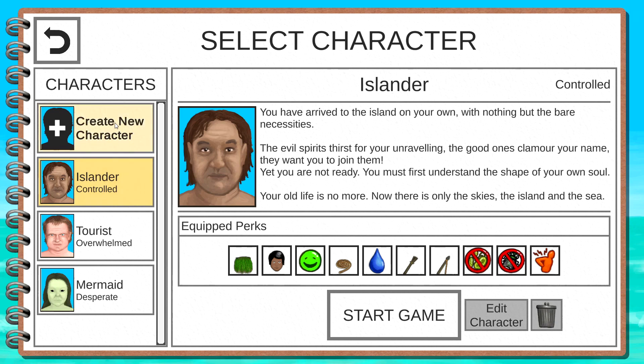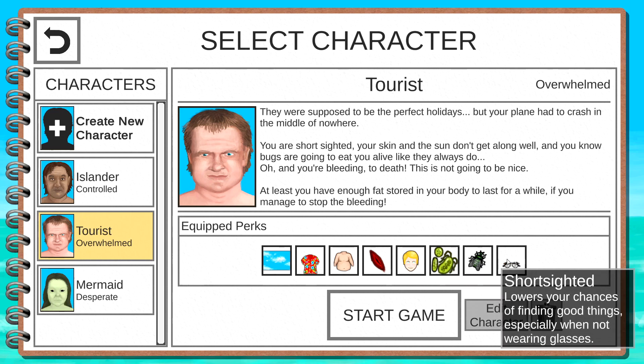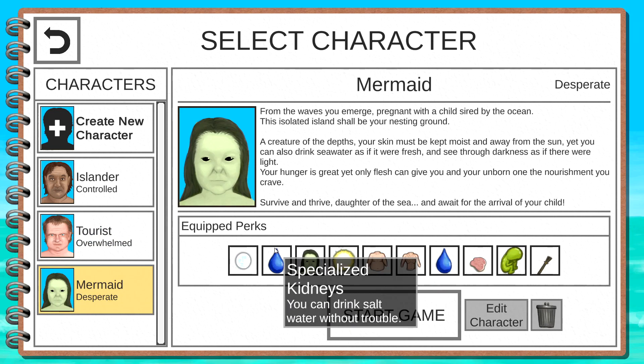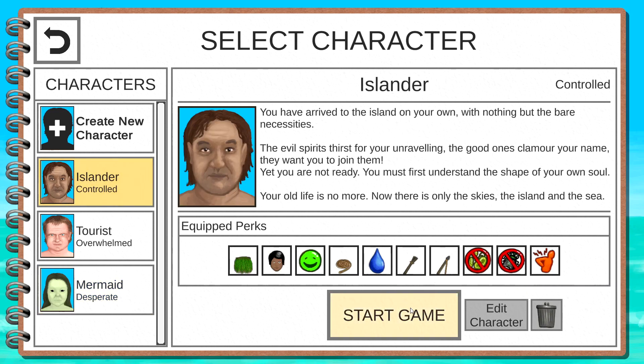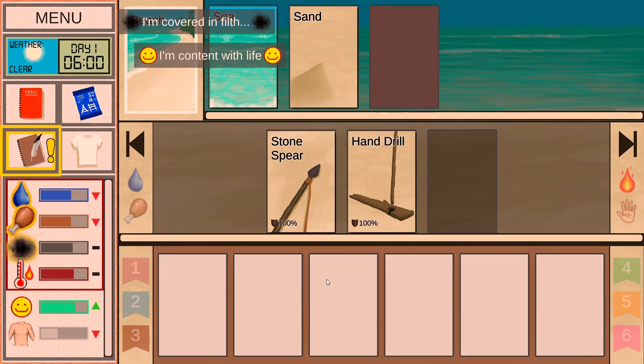Maybe if we love this we'll check out creating a new character in the future. I love the idea of the tourist: starts with fat reserves, a bleeding wound, vulnerable to sunburn, bugs love him, and he's short-sighted. We also have a mermaid — this just looks like hard mode. Specialized kidneys, you can drink salt water without trouble. The seed of the depths pulses within you. I just hate that. Okay, omega cursed so far — let's play as islander and we're in.